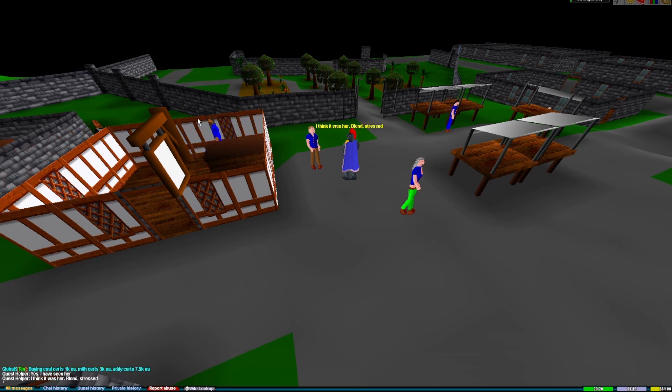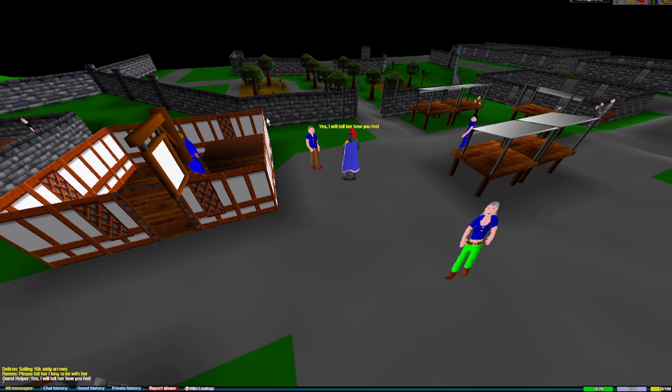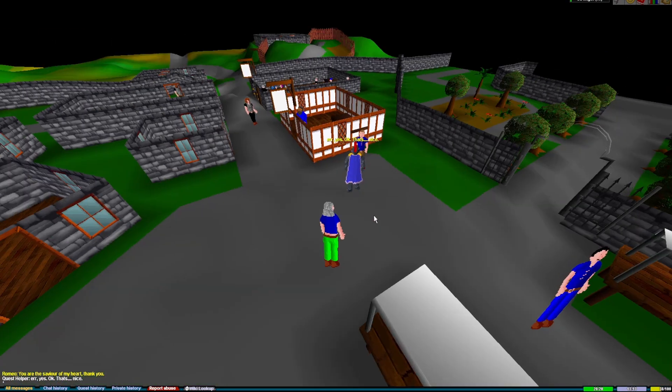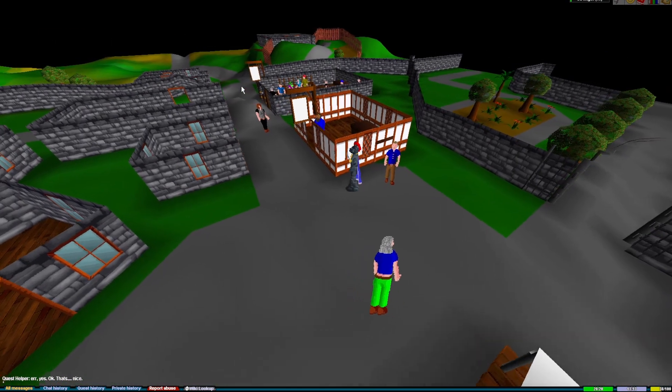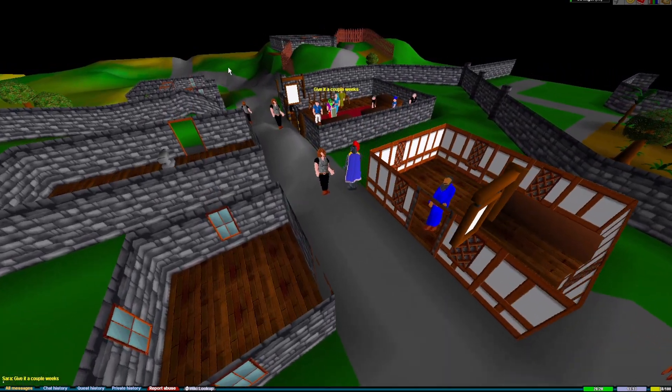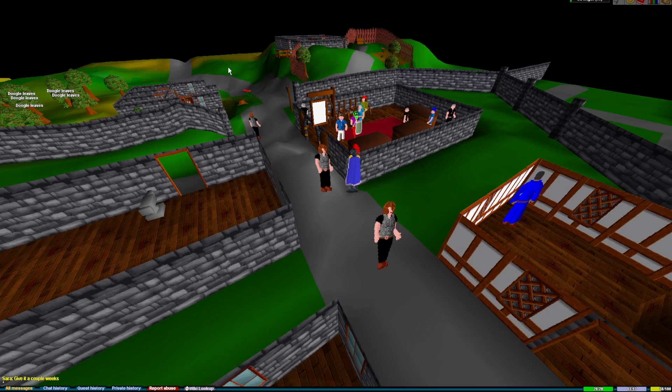Romeo will ask you if you've seen Juliet. Once the conversation is over, you'll just head west to Juliet's house. Juliet's house is a little bit different in RuneScape Classic — you enter the house around the back and she's on the first floor. I'll leave a walk-through in the video so you can see the terrain and the different things that have changed throughout the years.